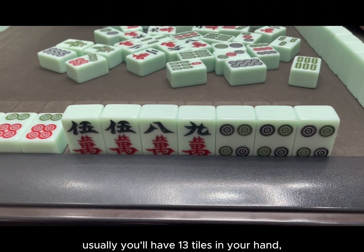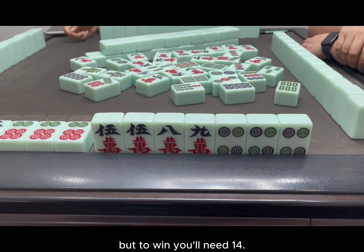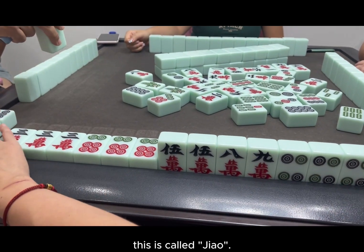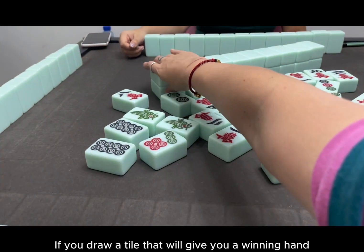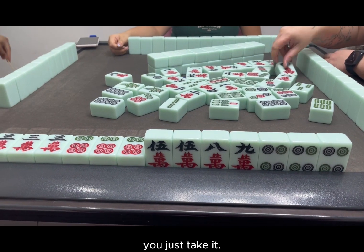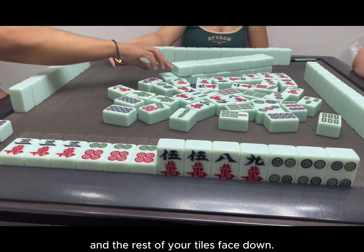Ending a game. Usually you'll have 13 tiles in your hand but to win you'll need 14. If you are one tile away from winning, this is called Jao. If you draw a tile that will give you a winning hand, or someone discards it, you just take it. Place that last tile face up and the rest of your tiles face down.